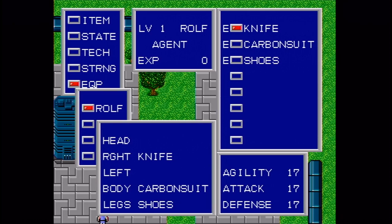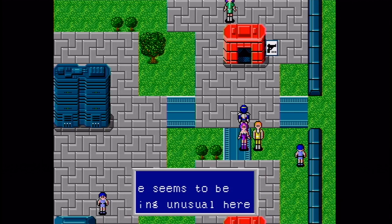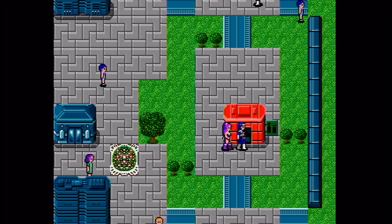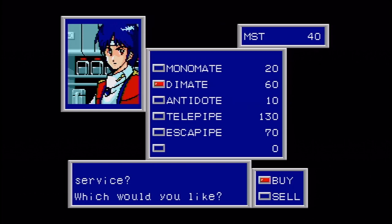That's definitely the way to go for Nei. For Rolf, I only have the one knife — I want to buy another one but it costs 100 Mesetas and I don't have that yet, so we'll worry about that later. That's how you get new party members in the game: whenever you go to a town and then go back home, a new party member magically appears there for some reason. Kind of a strange way of getting more party members, but okay.